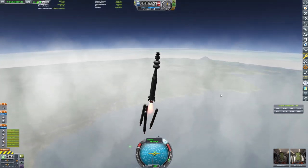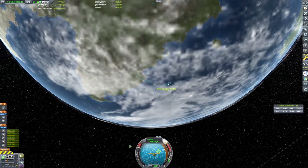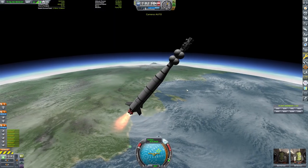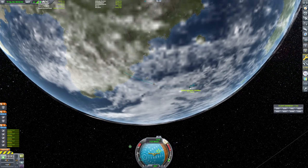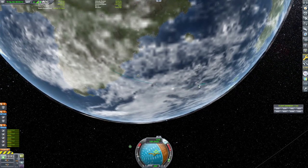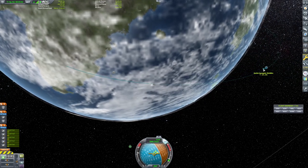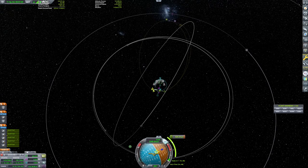Once we have our rocket design — that was a really close shave for those booster decouples. It's all by the numbers. Once you've flown one rocket into orbit, you've flown a dozen or so. But it's nice to keep in practice, and every rocket flies a little bit differently. So, this is the first part of our station.